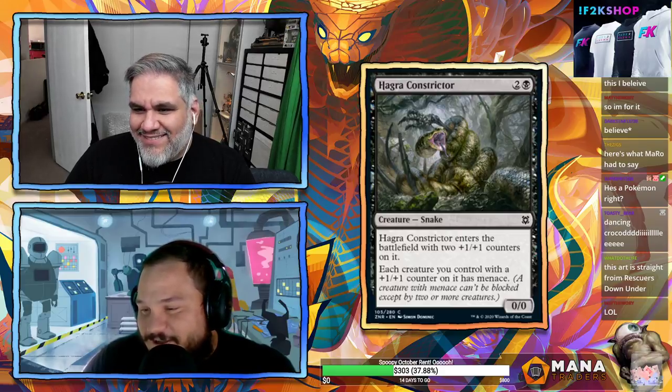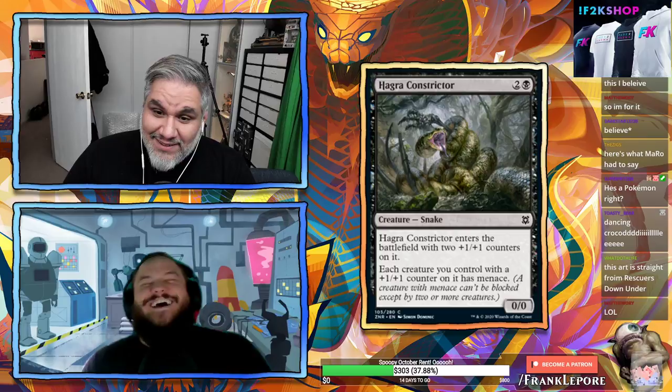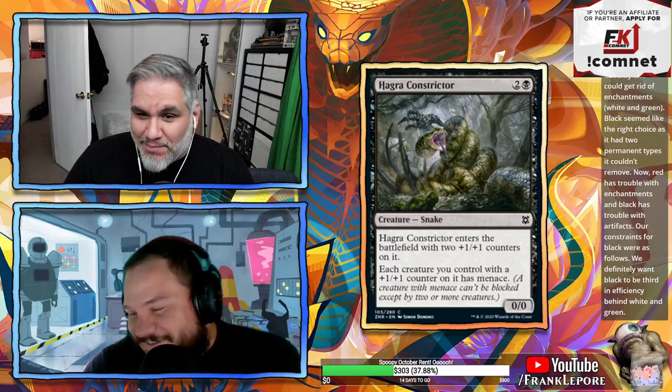Hagra Constrictor: three mana 0/0 snake, enters with two +1/+1 counters, so effectively a 2/2 for three. Each creature you control with a +1/+1 counter has menace. It's a 2/2 menace for three — doesn't get bigger since it starts at peak size. It has menace so blocking is difficult.